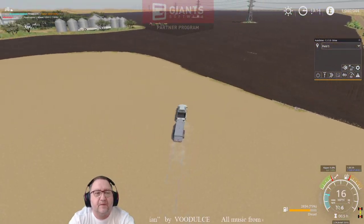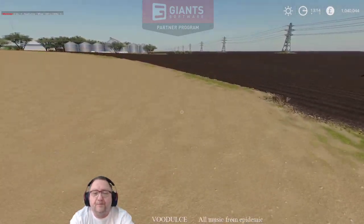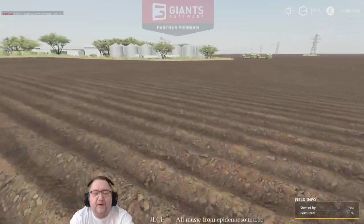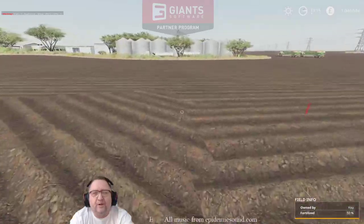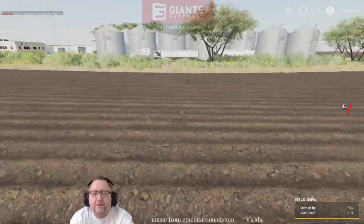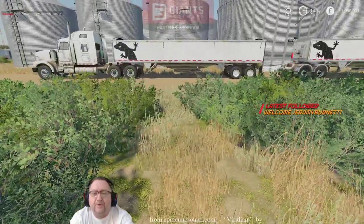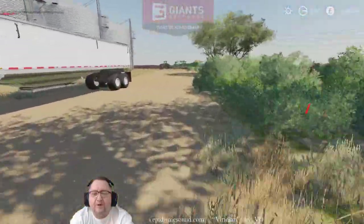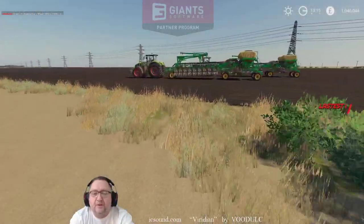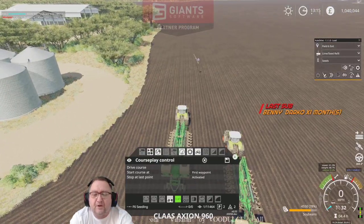I've got belly dumps — that's what they're called — two of them on the go. They're picking up wheat from the silo that's being brought from the field by two different trucks. I'll show you all that when I get up there.